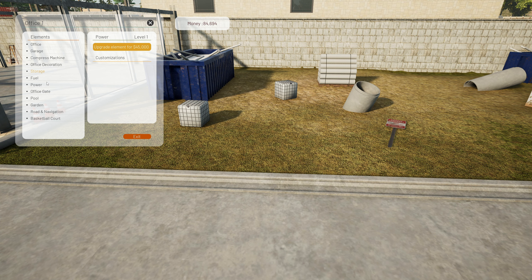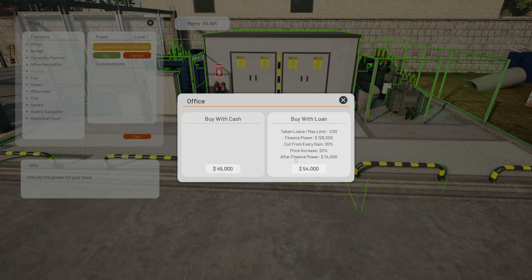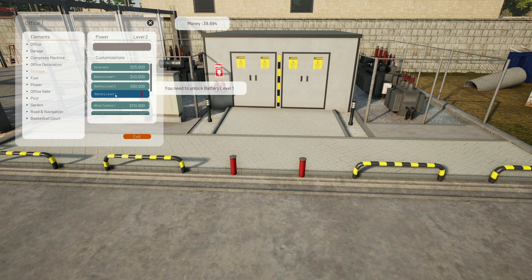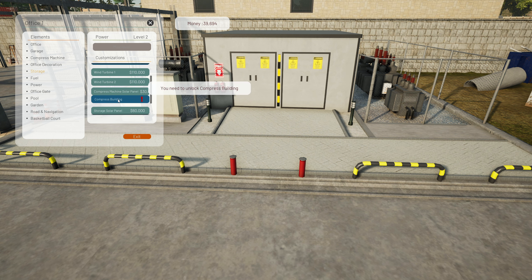Let's go ahead and buy the power — unlock the power for your base. Buy with a loan — finance power at $128,000. After financing, it's going to cost another $30,000. We're supposed to be taking loans. We have one loan already. Let's just go ahead and buy the power with cash.